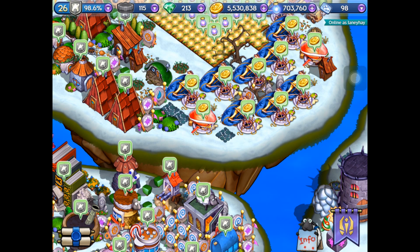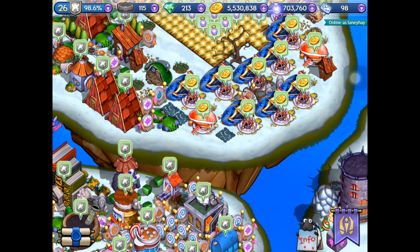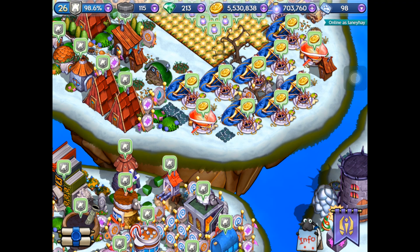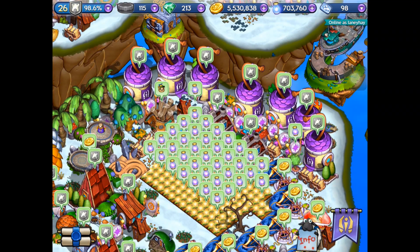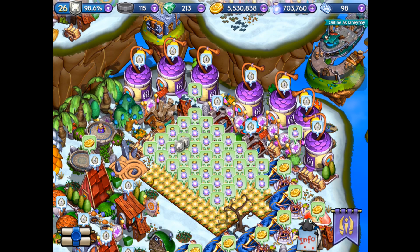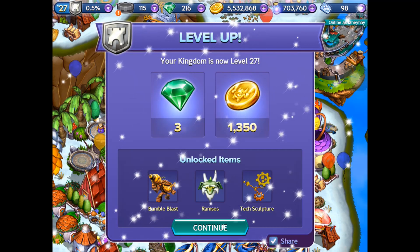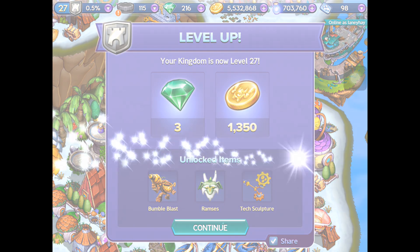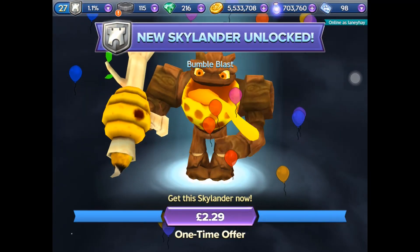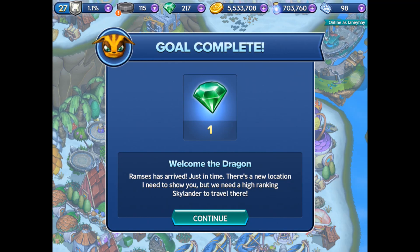Hello everyone and welcome to another video from the Technolady. Today I'm excited to go into Lost Islands because, as you can see, I'm on level 26 at 98.6%, so we are about to go to level 27. I thought you'd like to see that, so let's get collecting XP. Here we go - 0.7, we're on level 27! Yes! We got Bumbleblast! I can put him on reminisce and tech sculpture. New Skylander - well, I've already got him so I can add him on later. All complete!